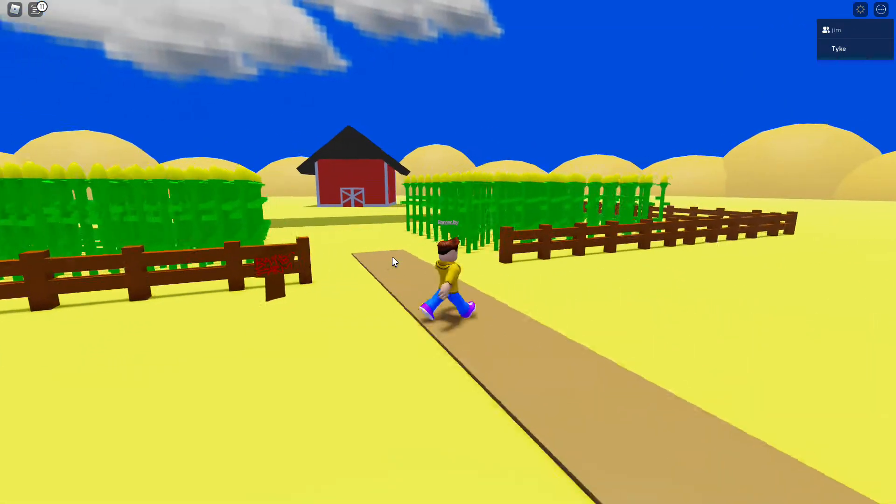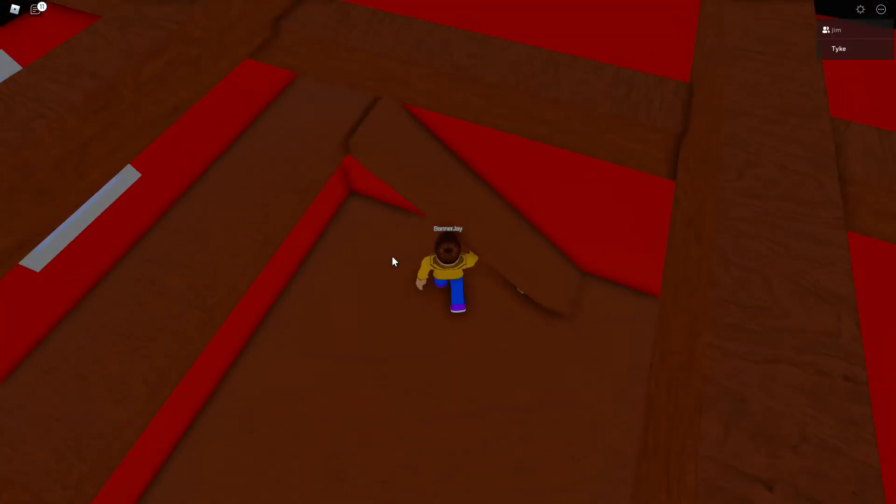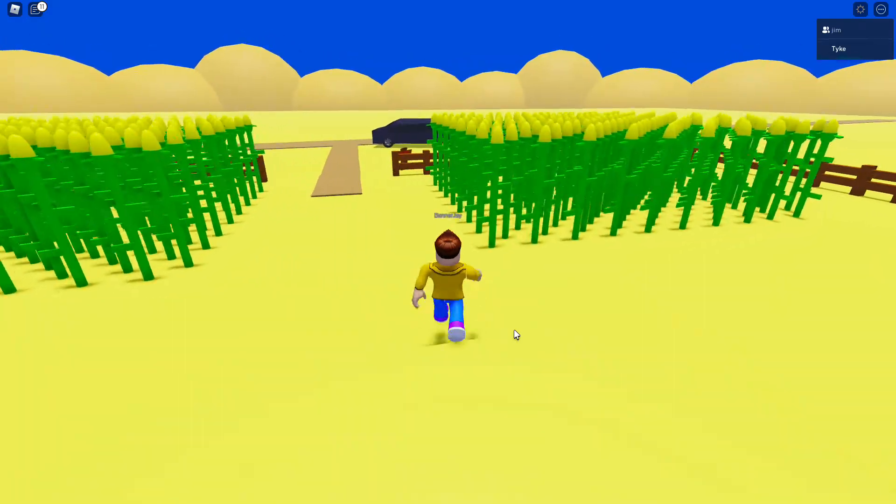For Dave and Bambi, go to Bambi's farm. Inside the barn, you click the corner. Now you got Dave and Bambi. Yay.